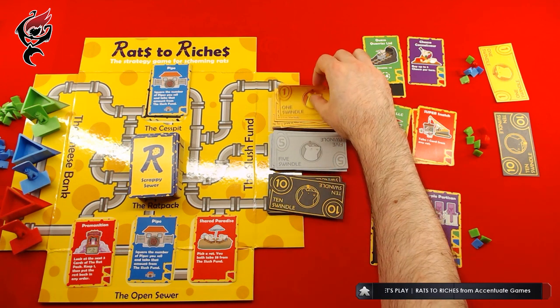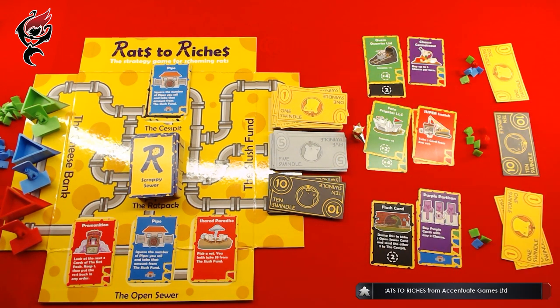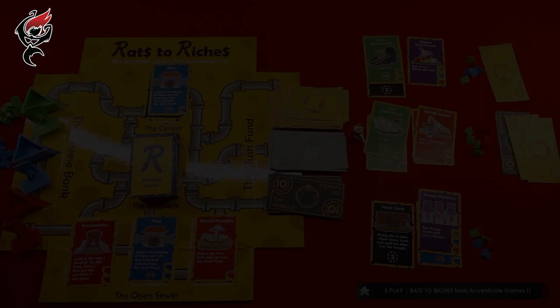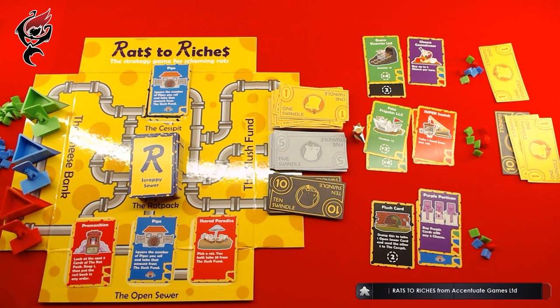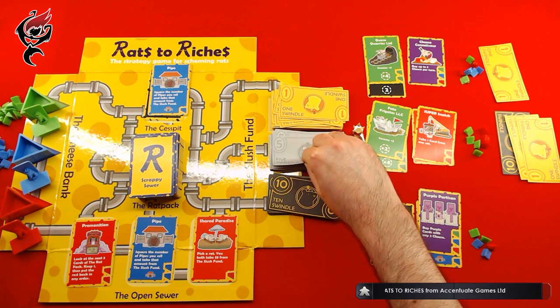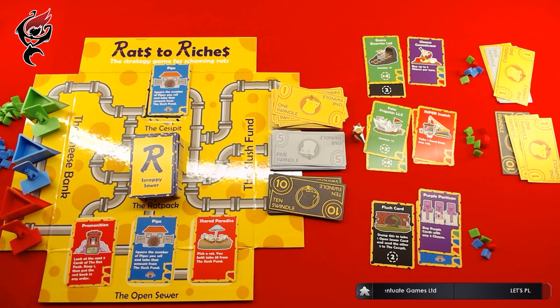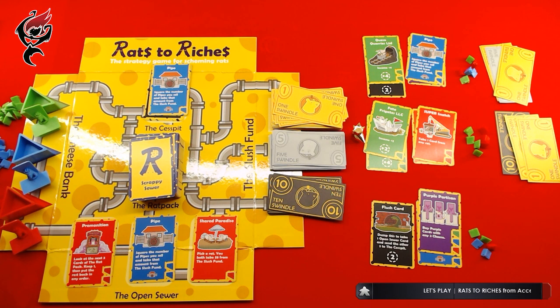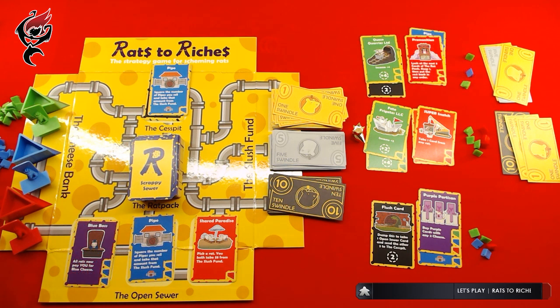Sarah, you start off with $2, and you have two green and a blue. I will buy two greens, a blue, and a red. That's the end of the round — I do have the most money still, so I get $2. We start with Augie, who gets herself six to start off with. I would like to buy the pipe. New card out, which is more pipe. I'd like to take the Premonition card, please. And we get a purple card making somebody the Blue Boss — all rats would have to pay you for blue cheese.